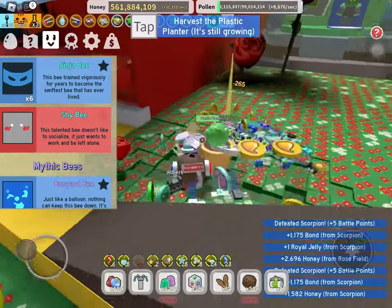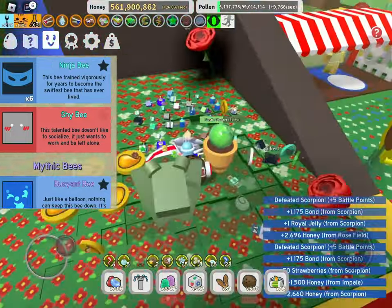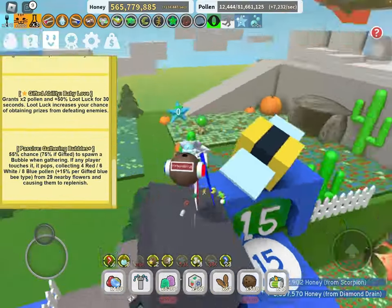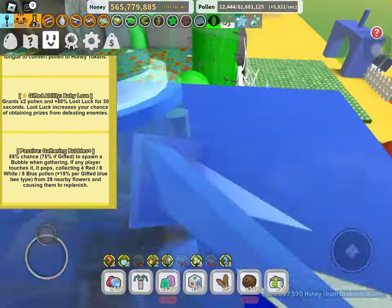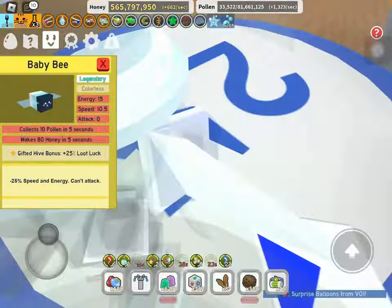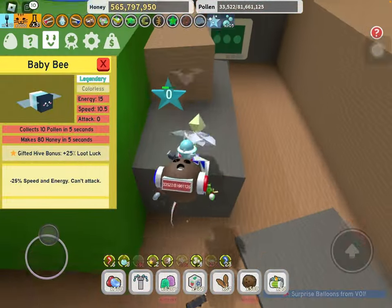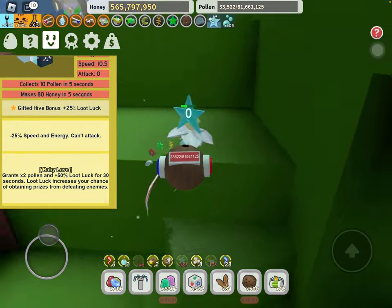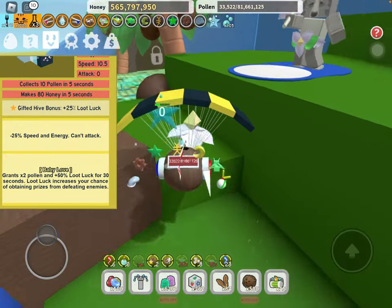The second way to get Loot Lock is from the Tag Polby and the Baby Bee. The Tag Polby, once it's gifted, can give you a Baby Love token and the Gifted Ability, which will boost 50% of your Loot Lock. Baby Bee's Gifted Hive Bonus gives you 25% Loot Lock and it also drops Baby Love, so it gives an extra 50% as well.